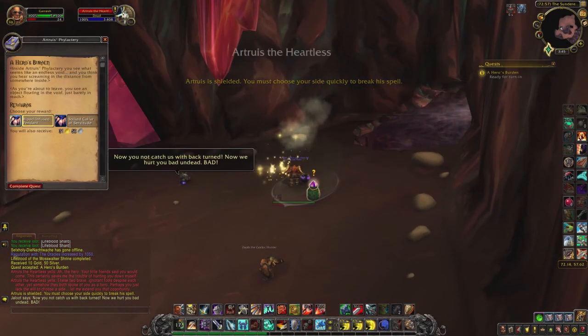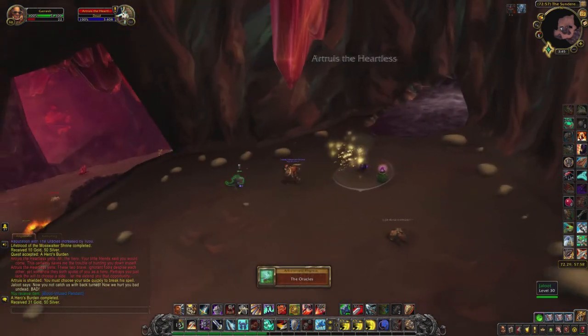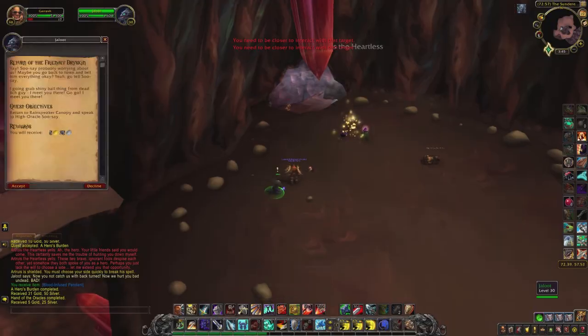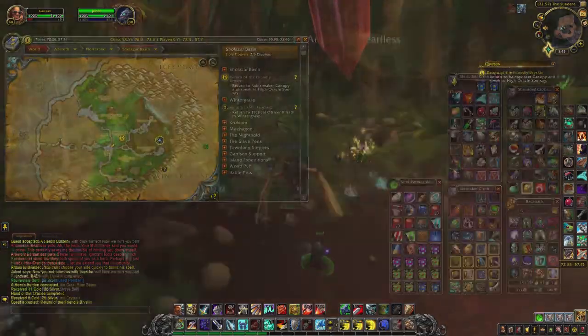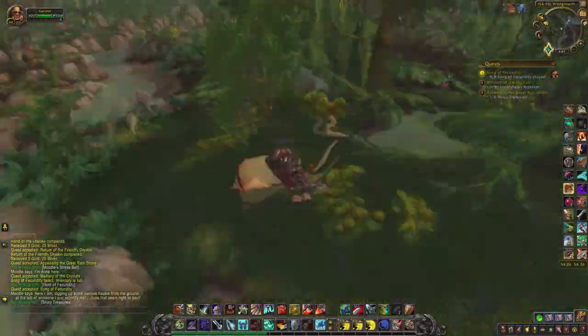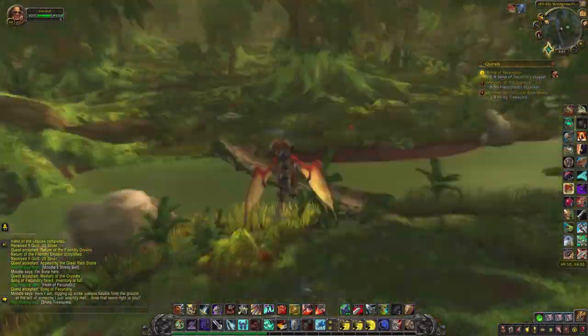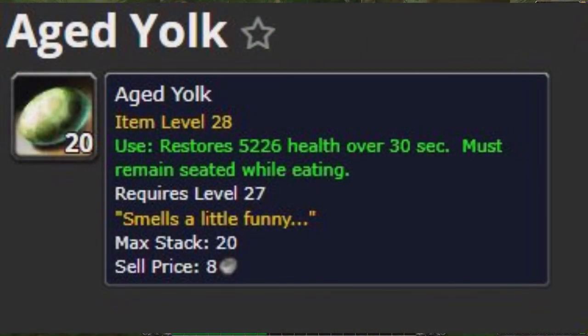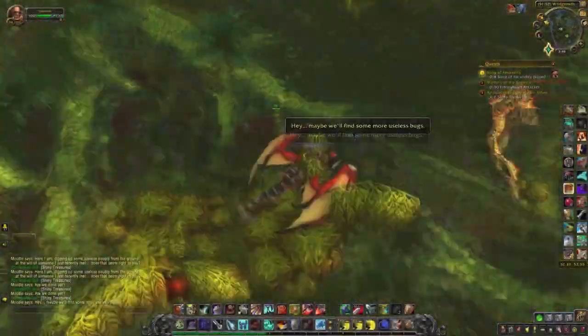If you do this during a Timewalking week you should be Revered after a few days, and then you can simply buy the egg from a vendor. It hatches after 3 days and, as I mentioned, has about a 6% chance to obtain the Green Proto-Drake mount. It can also contain a few pets or Aged Yolk — you hatched eggs from an egg.